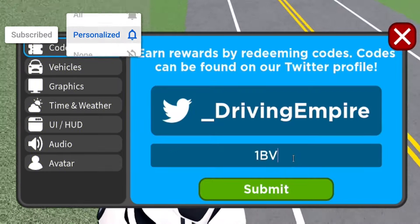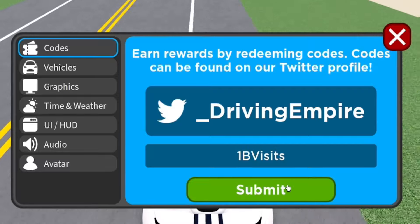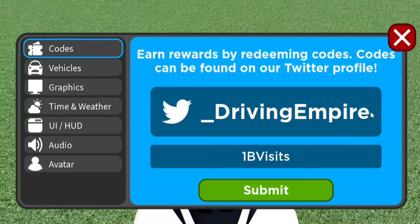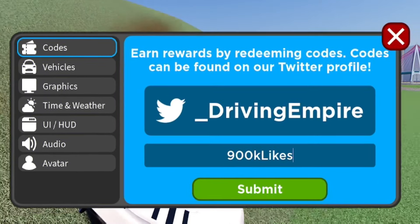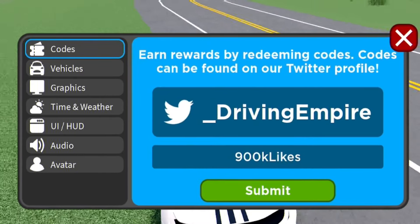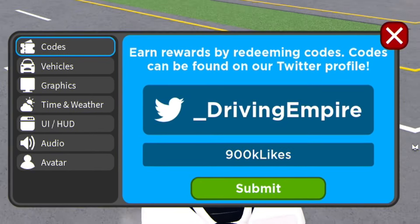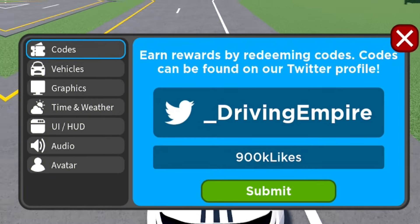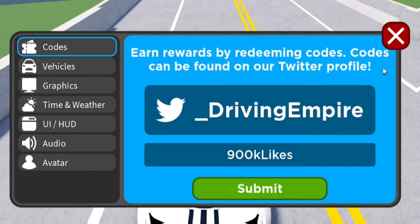Then guys, redeem the code 1BVisits — that's 1B-V-I-S-I-T-S. After that one, for the new 900k likes code, it's not yet been announced, but it might be in the game at the moment. It might be something like 900kLikes. Try it out — that one might be working by the time you're watching this video. They should have released the code — in the description it does still say new code at 900k likes, even though they're right now at 902k, so we'll have to wait and see.